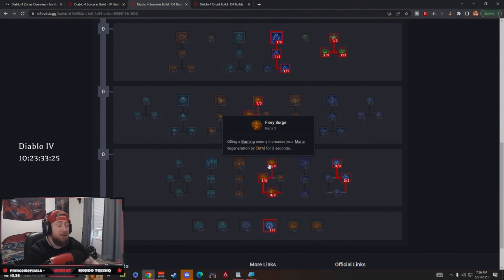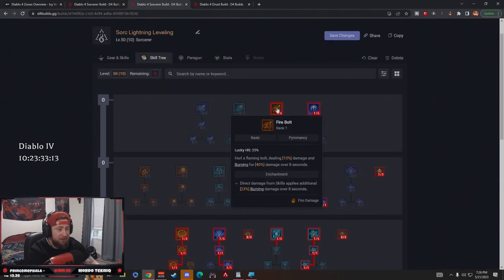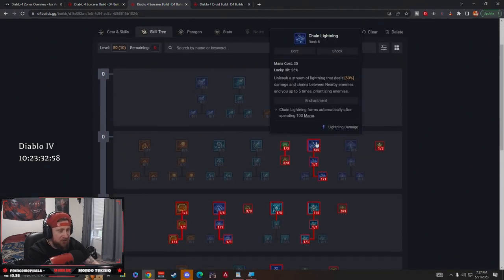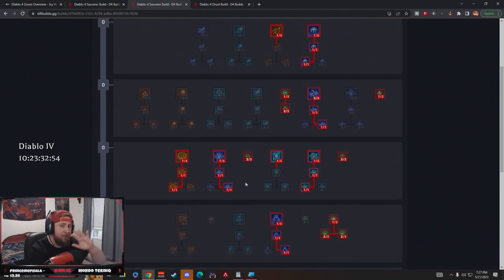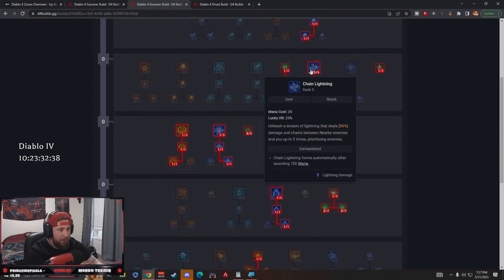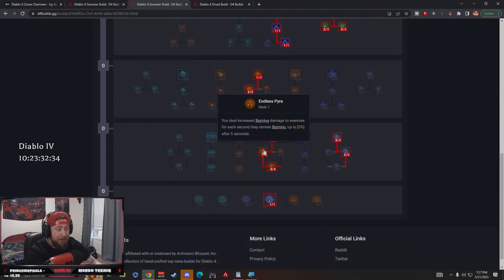We're taking Fiery Surge — killing a burning enemy increases mana regeneration by 30%. Now let's talk about Firebolt: we're not putting it on our bar, we're taking it in our Enhancement slot because the enhancement makes direct damage from skills apply burning. So as we attack with Arc Clash, Chain Lightning, and Lightning Spear, all our attacks apply burning damage, and we get 30% mana regeneration when we kill a burning enemy. This is gigantic — it makes this build very powerful and lets us spam Chain Lightning like crazy.